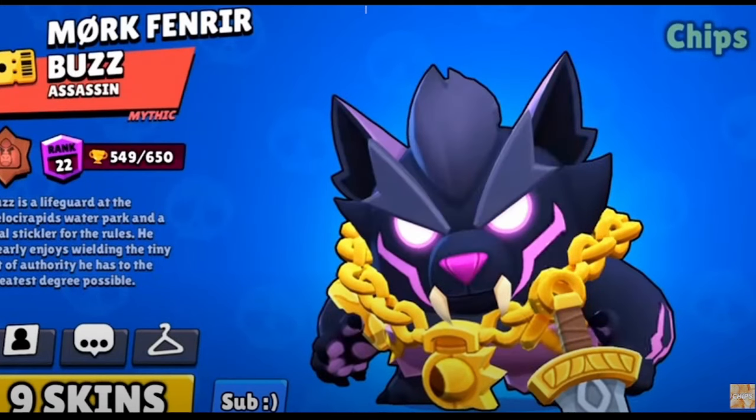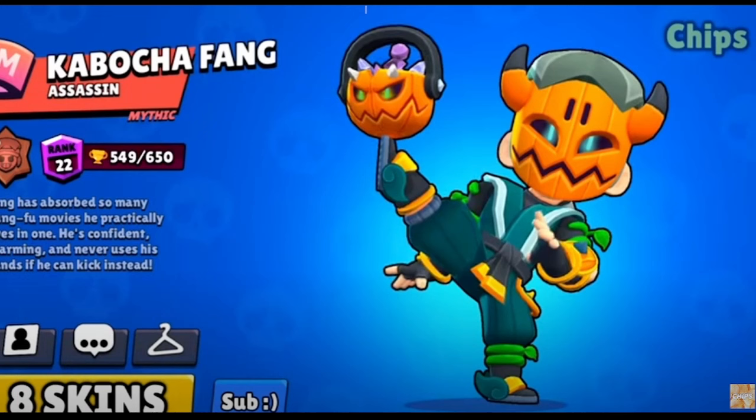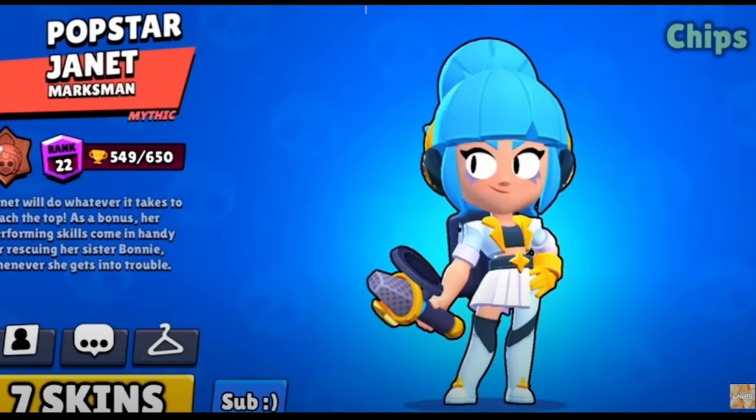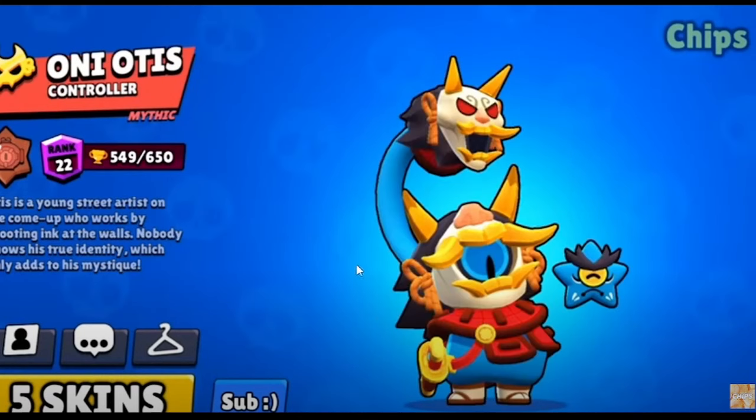Fang skins are all bangers, if I'm being honest, but I'll give it to Kobocha Fang. However, if you choose any of the other skins, I wouldn't blame you honestly. Eve's best skin is Baiku Eve — if you like Spike Eve more than this skin, I don't know what to say. For Janet, I'll actually give it to Popstar Janet — it's such a good deal for only 80 gems. The attack, winning, and super animations are all amazing. I also really like Lunar Janet, but it's more than double the price, so I'll give it to Popstar Janet. Otis is Oni Otis for sure. W Otis is kind of good, but for the same price, I'd pick Oni Otis every day of the week.